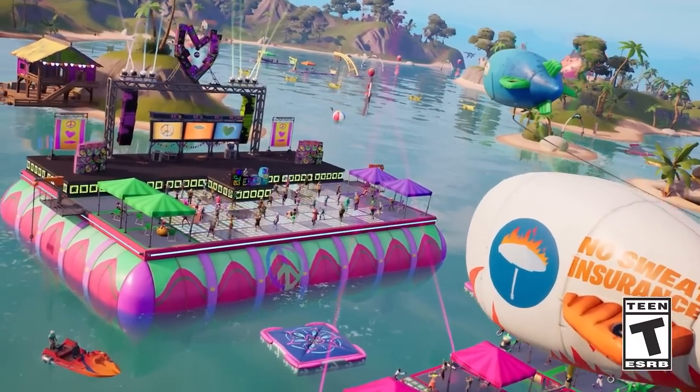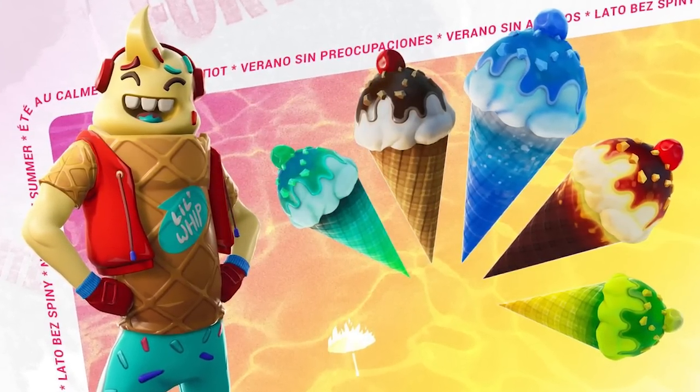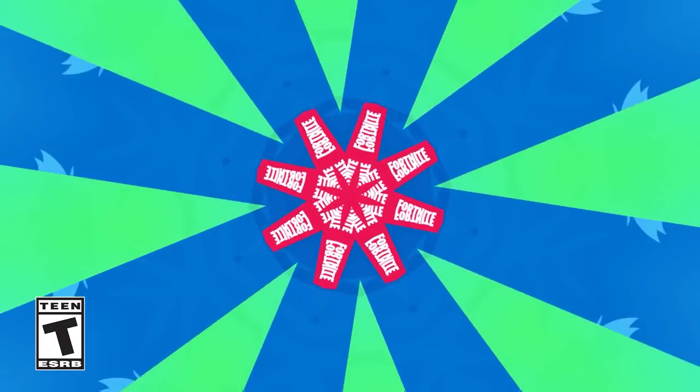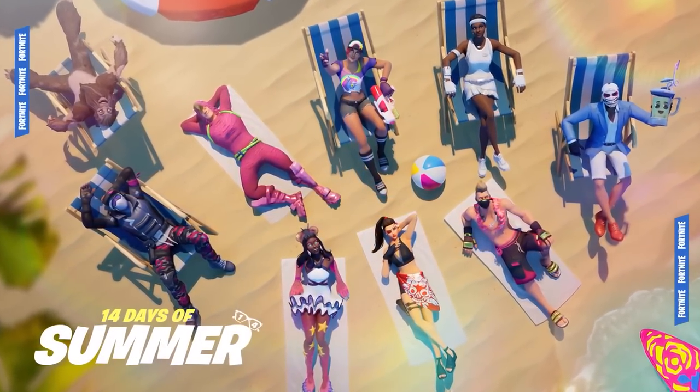Kicking off, similar to last year, we had the ice cream consumable items having various different effects alongside the new 4th of July flare gun. These items will be finally unvaulted during the official content update for the summer event.